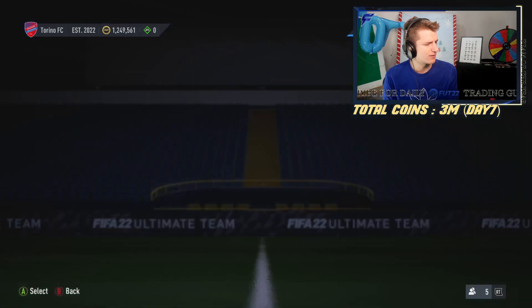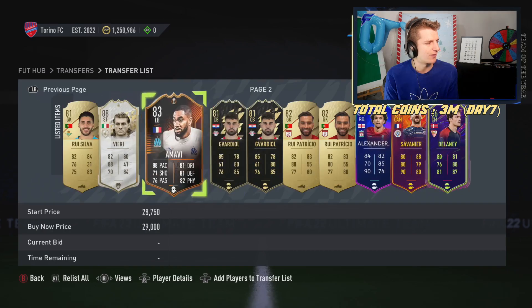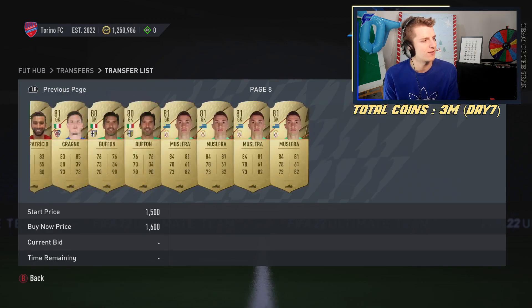We've had some big boy sales. The Nakata was bought at 68-70k and sold at 75k — not bad. All the gold goalkeeper trading is done and we started getting a bit into icon trading. We're moving from gold to specials, and now from specials to icons.